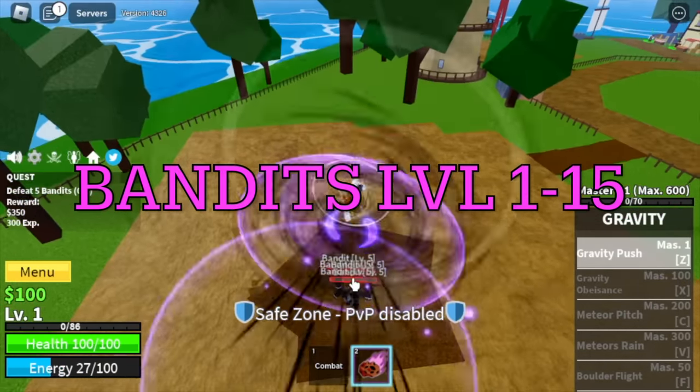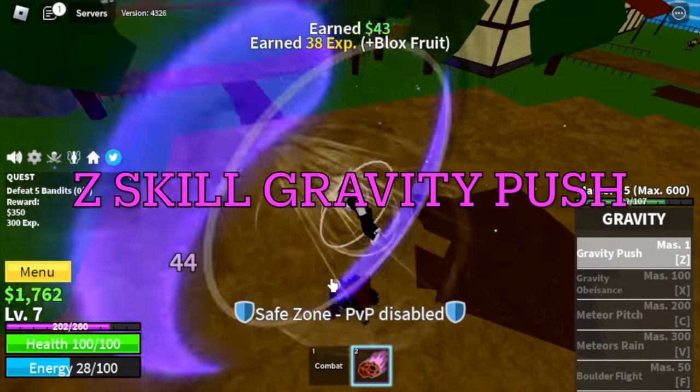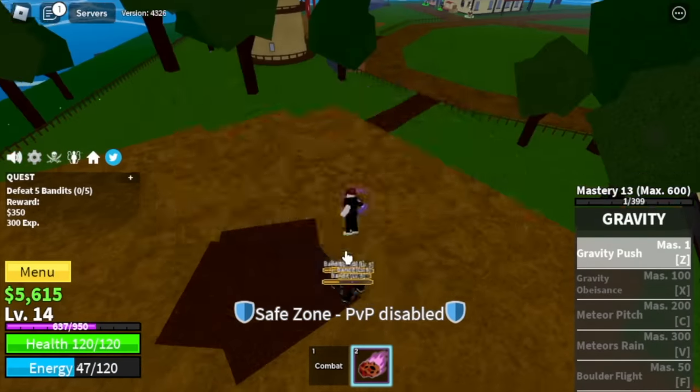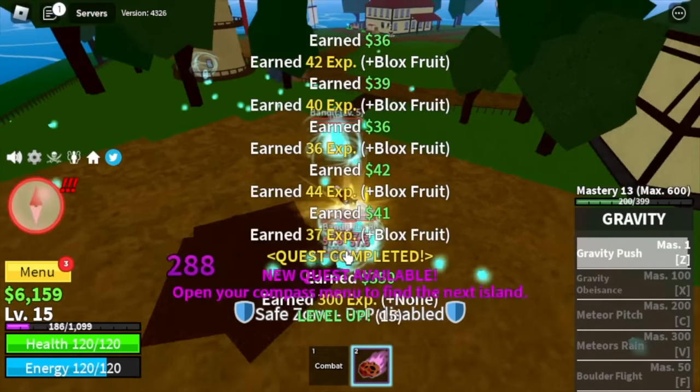First, you need to level up from 1 to 15 with the bandits. You're going to use your Z skill, Gravity Push. And when you reach level 15, we will now move to our next island.